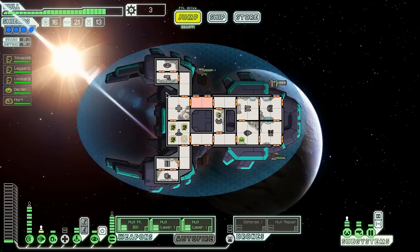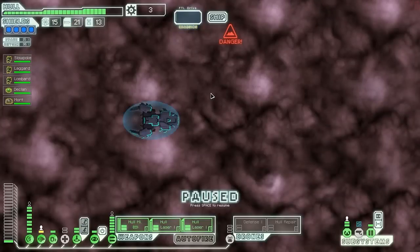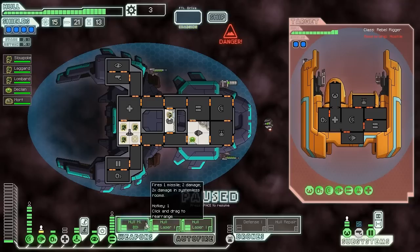Our ship emerges quite far from the beacon. We see a rebel ship waiting nearby, undoubtedly stationed to look for us, so we're going to attack them like crazy people. They have an attack drone — not a big deal — and a mini beam, which is really not a big deal. They do have a medbay though. These guys seem like pushovers. We're going to try and pummel them unless that bomb is something nasty, but I think we should be okay. They probably don't have many anti-personnel drones, so we're jumping straight into their shield room.